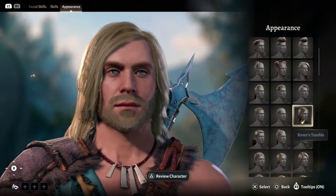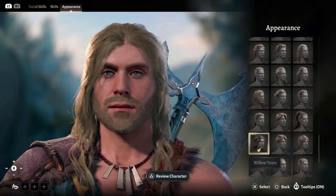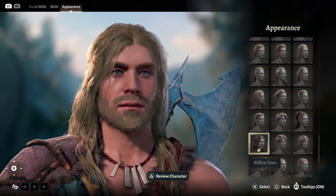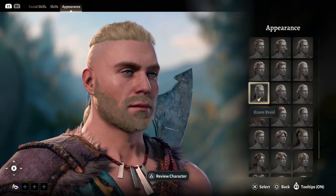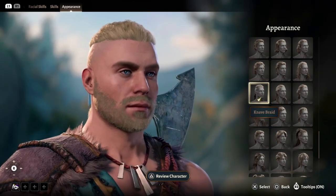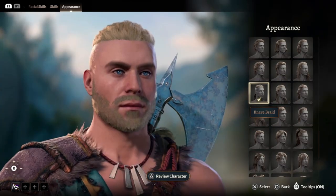Though if you want a messier, more barbarian 'been out for ten days' look, Willow Tears would probably fit that build just a little bit better. Or if you were a fan of the last Dark Alliance game featuring the Companions of the Hall, you could also throw on the Knave Braid, which really nailed that look.